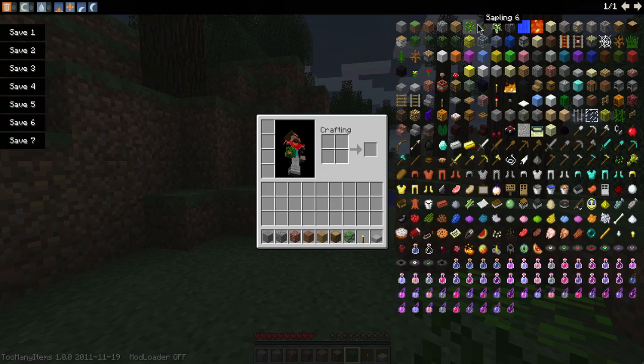We have the usual spawning of items here, and depending on your screen size and GUI scale it depends if all of these fit. We also have the new arrows for pages.